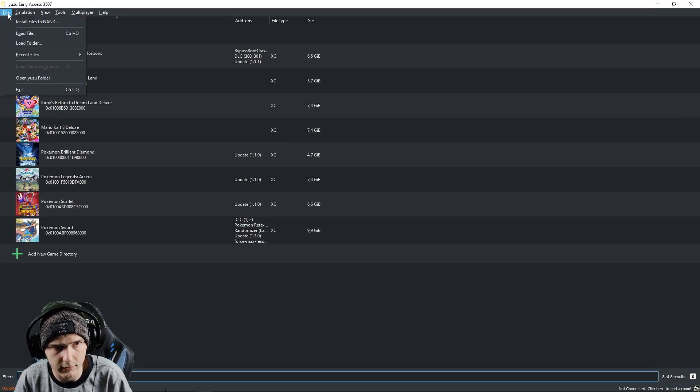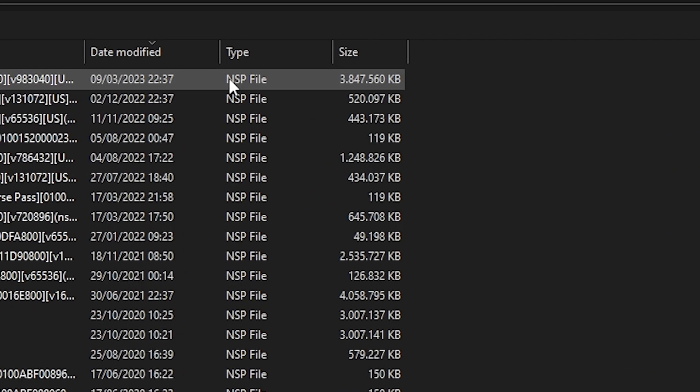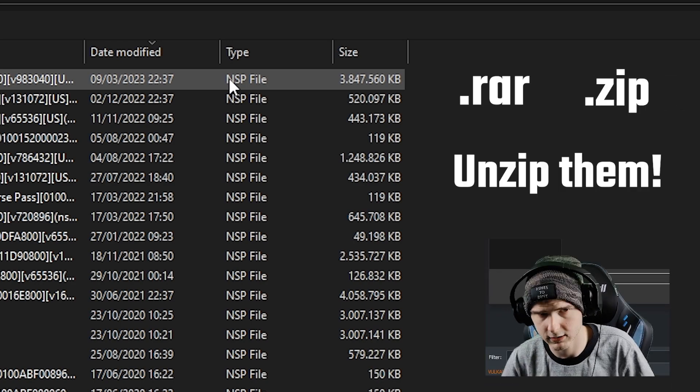The first thing you do is go to File and press Install Files to Yuzu. Now you have to find your files — make sure they are NSP files. If they are .rar or .zip files, you still have to unzip them first.